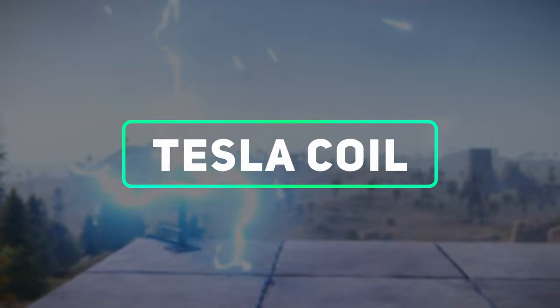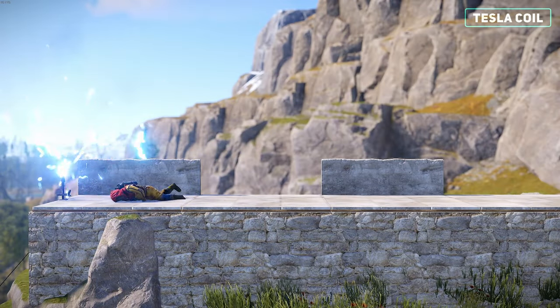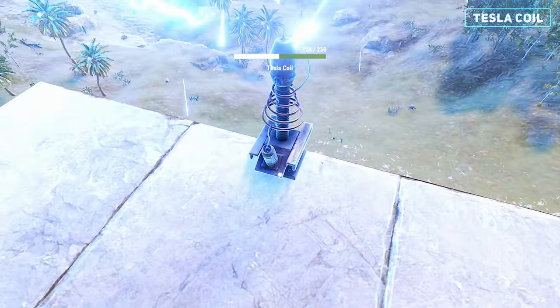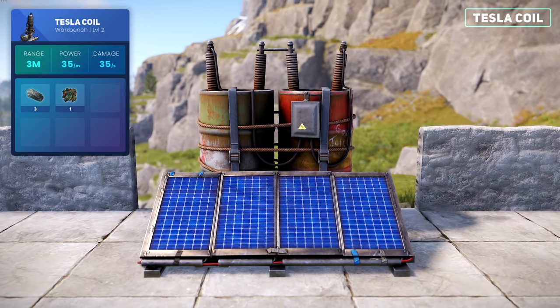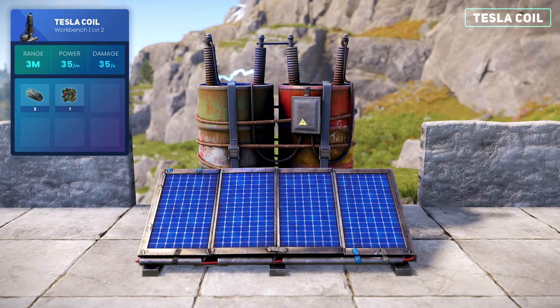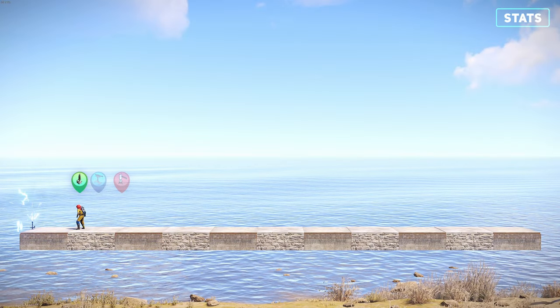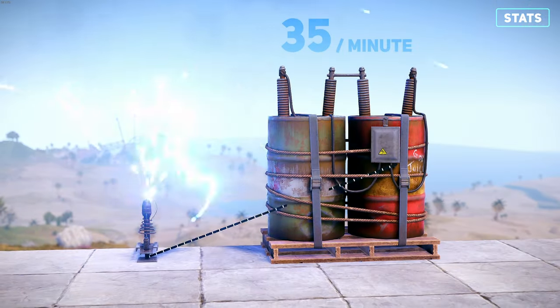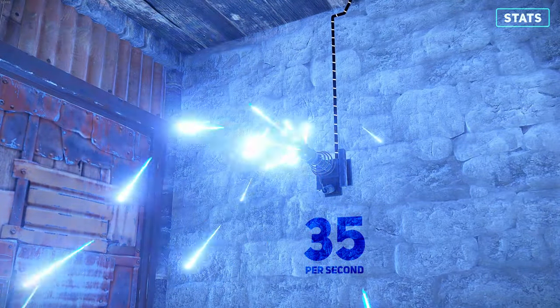Moving on, we have the Tesla coil. This device will electrocute your enemies when in range, at the cost of power consumption and durability loss to the device. Unlike the previous traps, we'll now need a way to generate and store power within the base. The Tesla coil has a range of 3 metres or one foundation, consumes 35 power per minute, and deals 35 damage per second when fully powered.